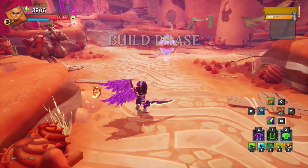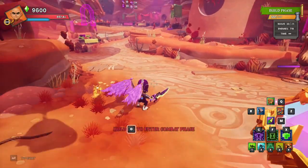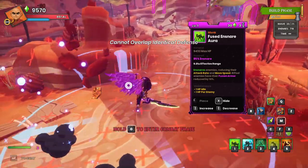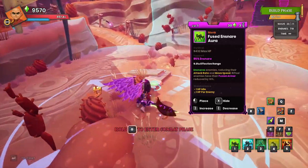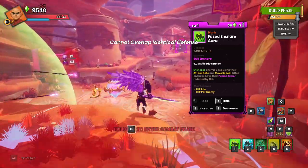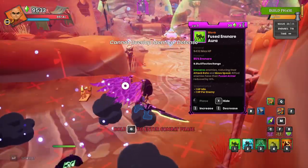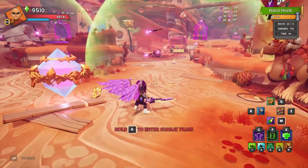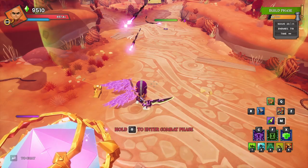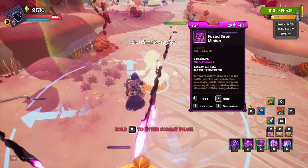We've got a hundred DU to work with. I think we're going to want to start off with some auras. This area we were going to try to camp — I'm right up front here. We'll get an ensnare aura there, and then for the back lane we'll drop an ensnare aura there as well. I thought about going walls on this build but I don't think we're going to need it.